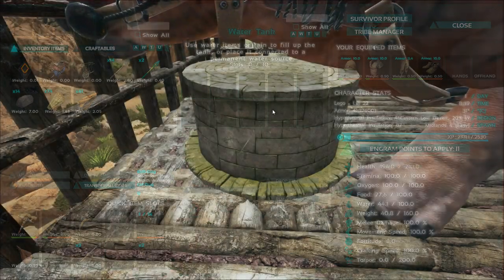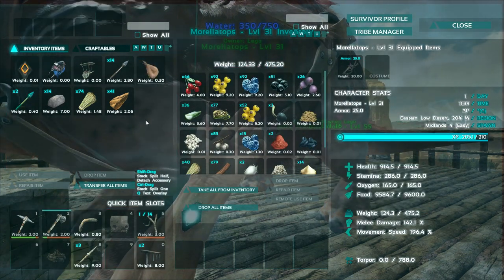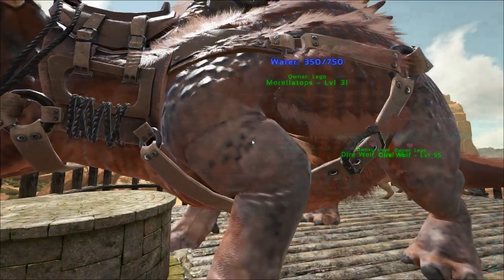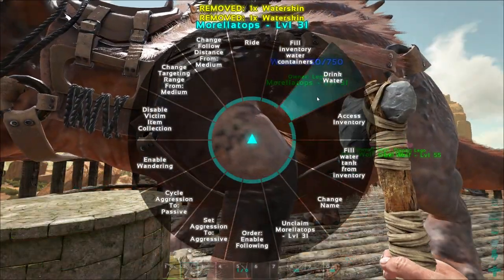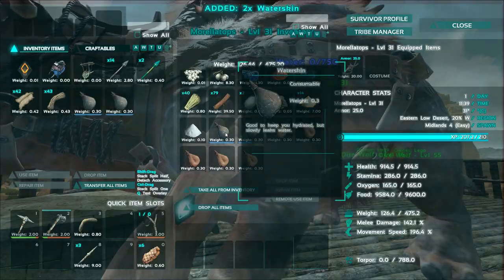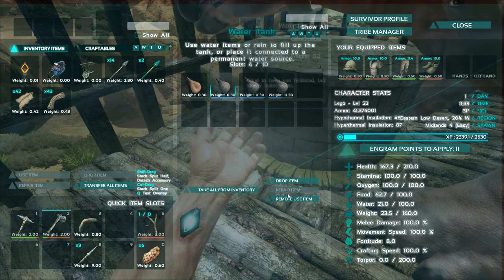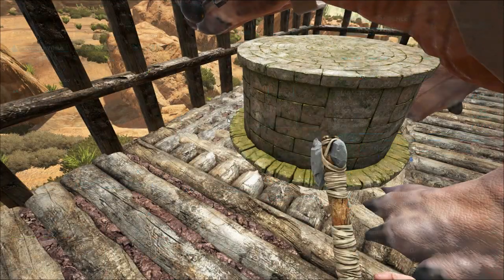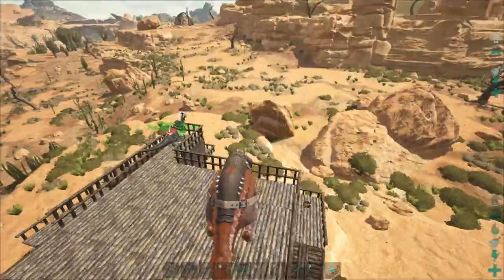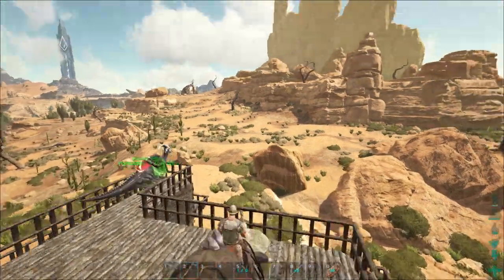I need to figure out how to fill the reservoir. I grabbed some water skins and went into the camel's inventory, and there's a fill inventory water containers option — perfect. So now I put all his water into the water skins, then I can put them into the reservoir and remote-use them. Yes! That works. I'll throw maybe four or five more water skins in somewhere so I can fill up a bunch at once. That's how you fill up the water tanks on Scorched Earth.